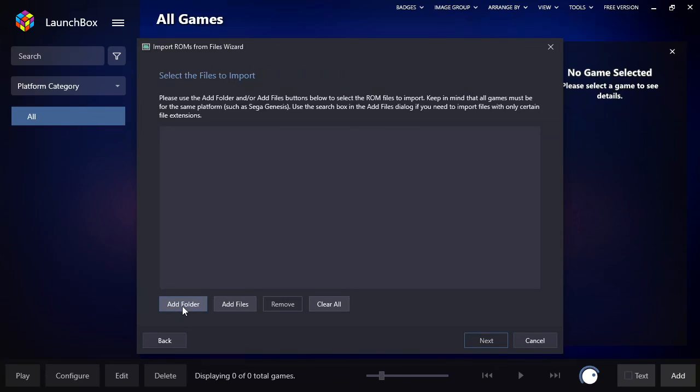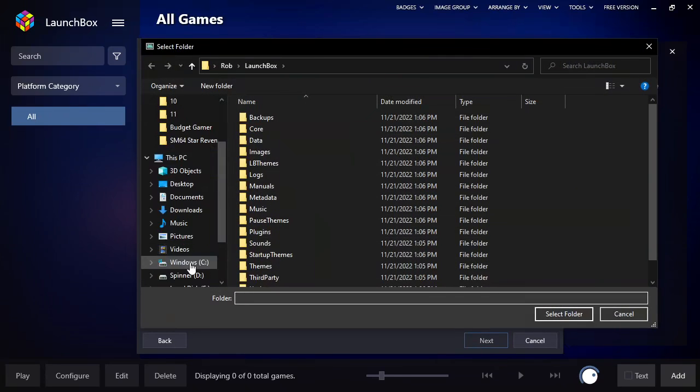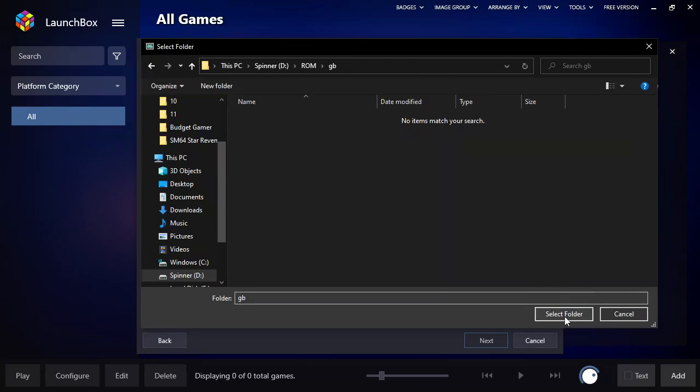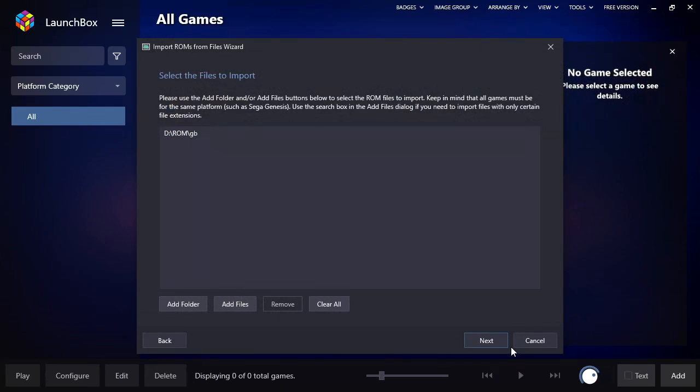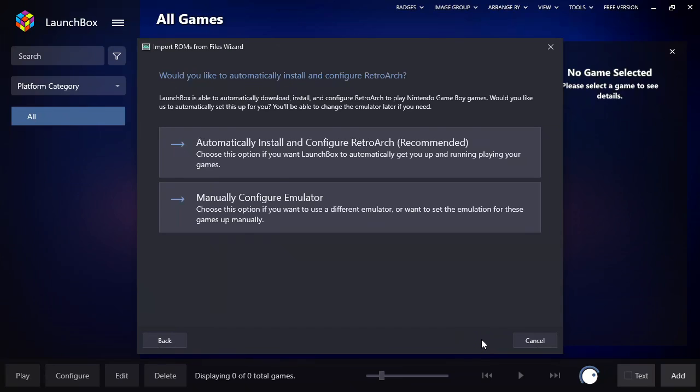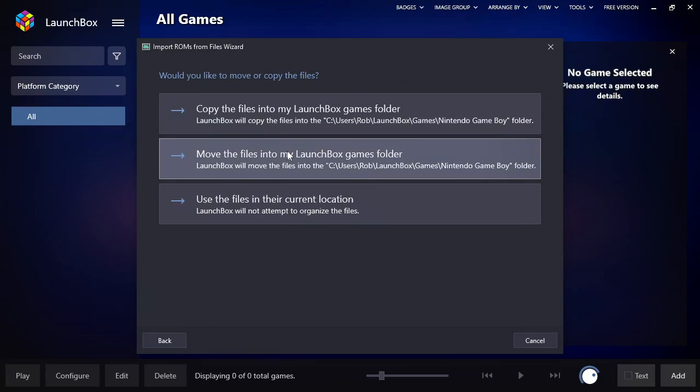I'll show you my file setup in a minute, but we're just going to add one of my basic folders. In my D drive under the folder ROM, let's add GB for Game Boy. By default it already brought up Game Boy so I don't have to select anything different. Now here's the important point — it's going to ask if you want to manually configure an emulator or automatically do it. If you're just getting into emulation and you don't really want to set things up, definitely go with automatic install and configure because it will be so much simpler.